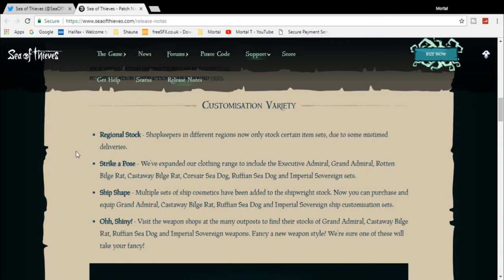Ship shape: multiple sets of ship customization have been added to the shipwright stock. You can now purchase Grand Admiral, Castaway Buildrat, Ruffian Sea Dog, and Imperial Sovereign ship customization sets. Visit the weapon shop at many outposts to find their stock of Grand Admiral, Castaway Buildrat, Ruffian Sea Dog, and Imperial Sovereign weapons. Fancy a new weapon style? They've said what they've added.